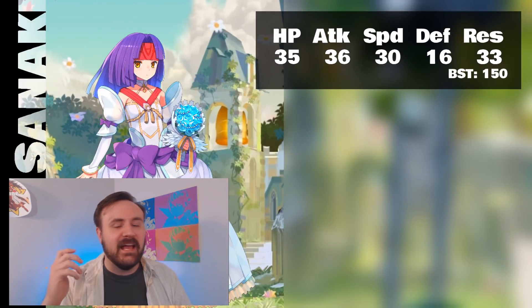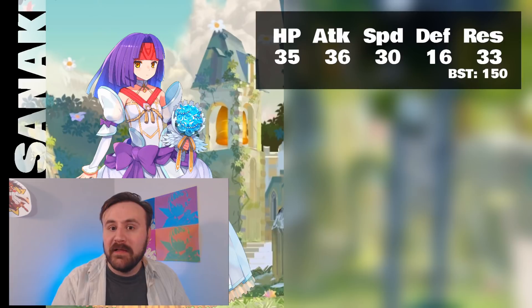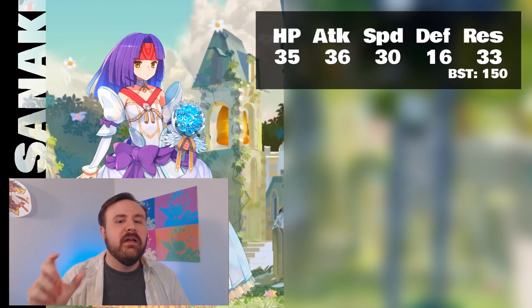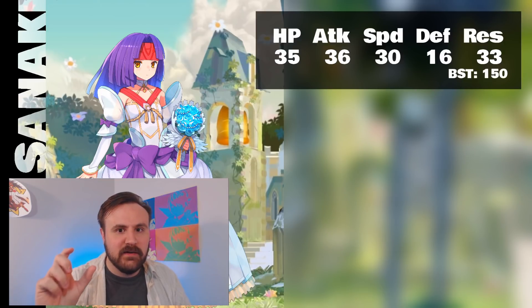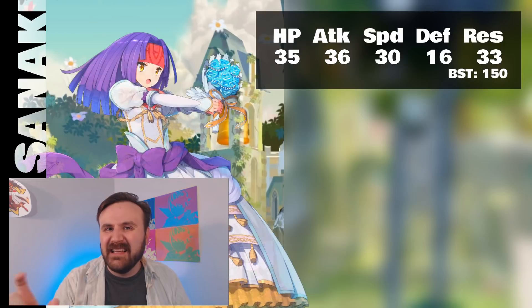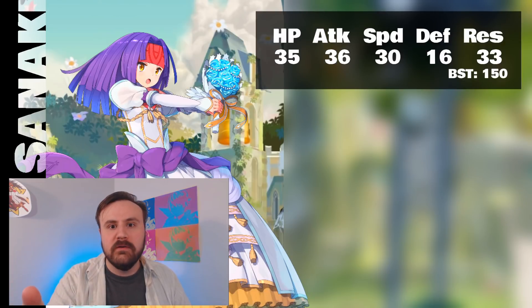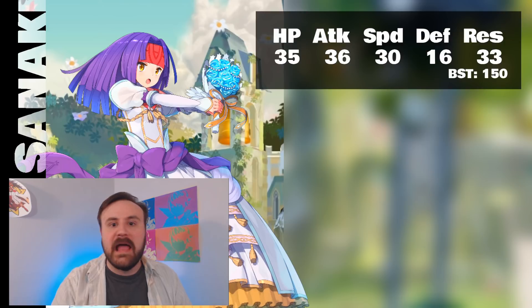First, let's get her digits — nice attack, nice resistance, just like her normal infantry counterpart. But this flying green tome has some problems coming up. The nice thing, though, is that your speed is not completely abysmal. It could be buffed so you can actually tank resistance-wise, or you can pair her with units that have a good magical attack so that you can stand and deliver.